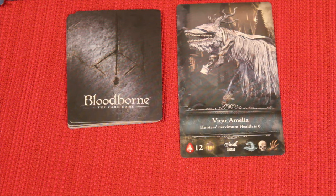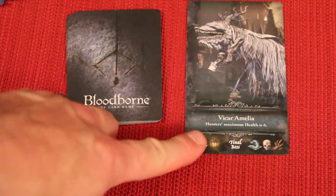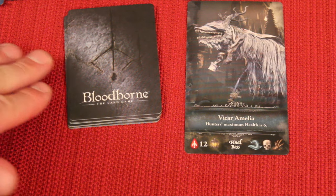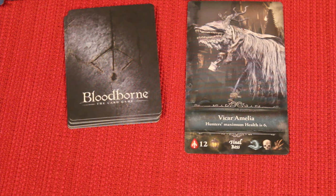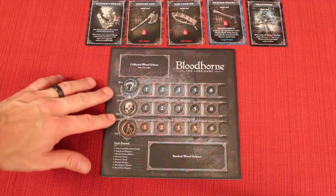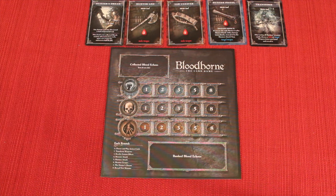In Bloodborne, you're trying to take out 11 monsters. One of them will be a big final boss that you choose and put face up, and the other 10 monsters — three of them will be bosses, and seven will be normal monsters. Each player starts with a board, with a token on each of the monster types and final game scoring, and everyone gets the same exact five starter cards.